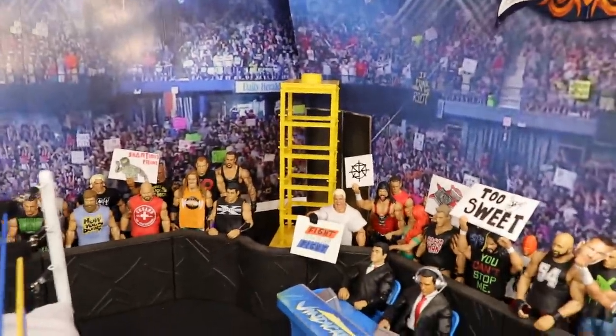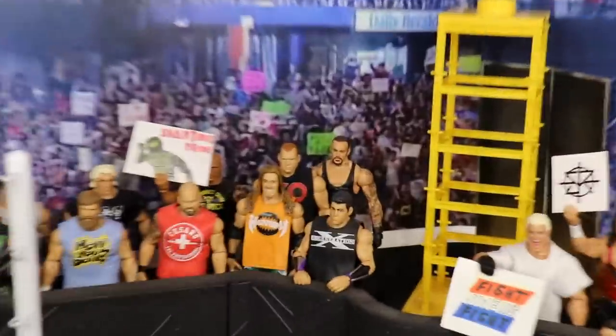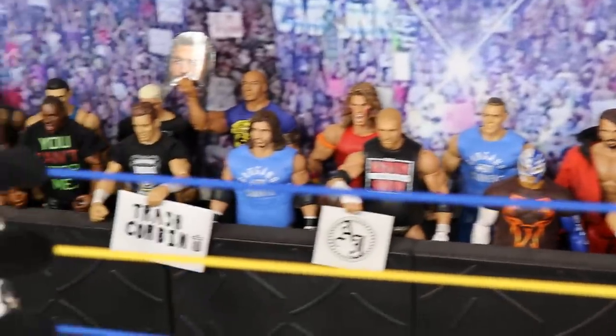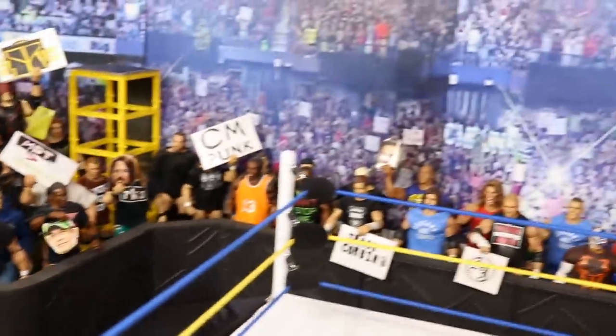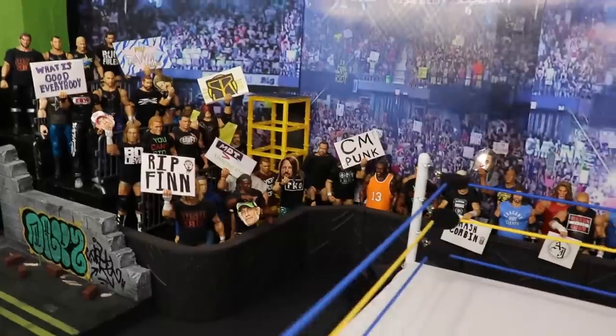Over here in the corner we do have some scaffolding set up — that yellow stuff. I'm not sure exactly what the plans are for it, but it's there just in case. We have some nice structures in the crowd going around. We actually have two rows deep now — not just one row. On the front row we have depth to the crowd, more crowd signs going around. I also added some fat heads — you can see Roman Reigns, John Cena, and AJ Styles in the crowd. Those are new.